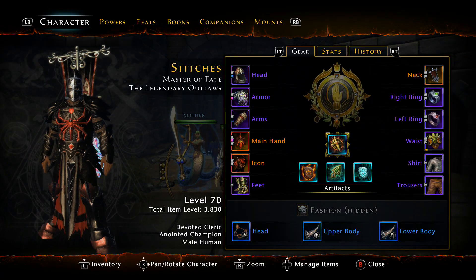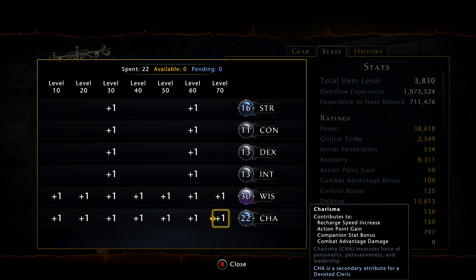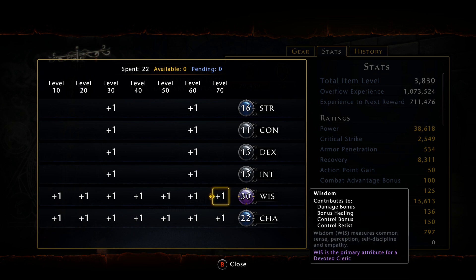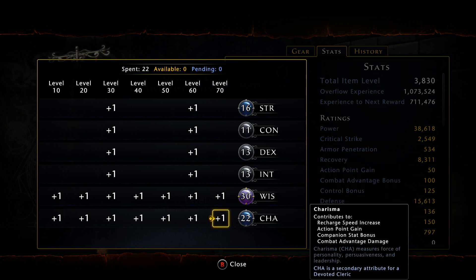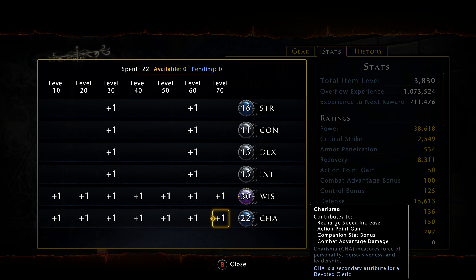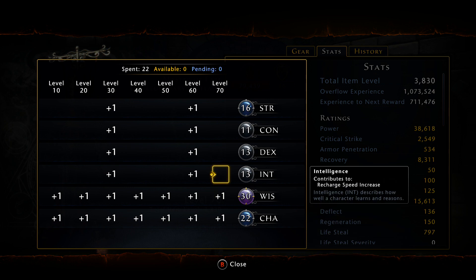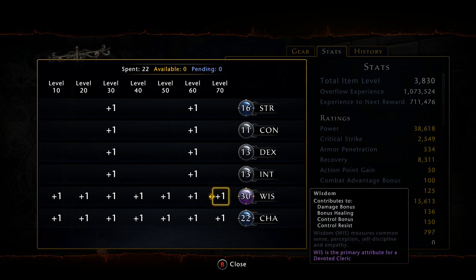If we look at the statistics real quick, ideally you would like to max your Intelligence and your Charisma. However, I went with Wisdom just because my AP gain is already high enough — you can basically do what you want. I went with Wisdom just for the damage bonus for when I'm actually soloing dailies.